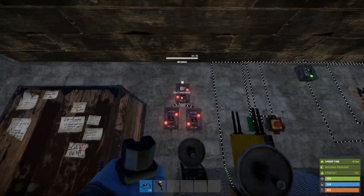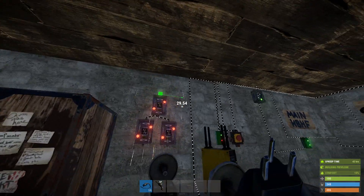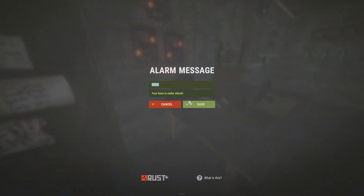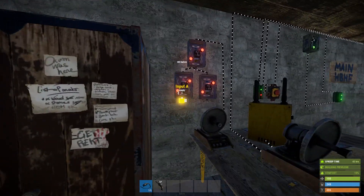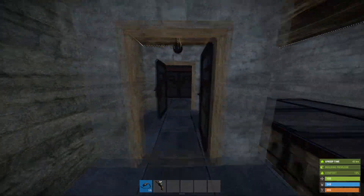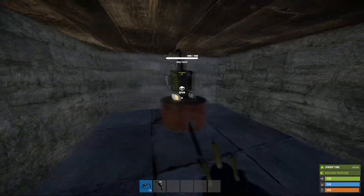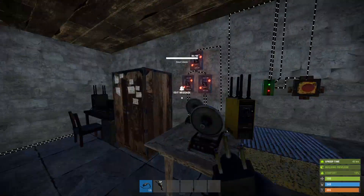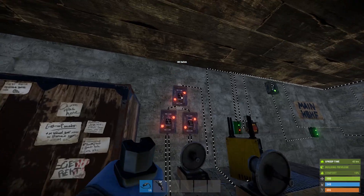Now I'm going to wire up the low ammo detection. We're going to take three OR gates, plug them into each other, take the output and plug it into the second smart alarm — message: 'A turret is low on ammo.' We're going to take the four OR gate inputs and plug them into the low ammo warning output on each of our turrets.